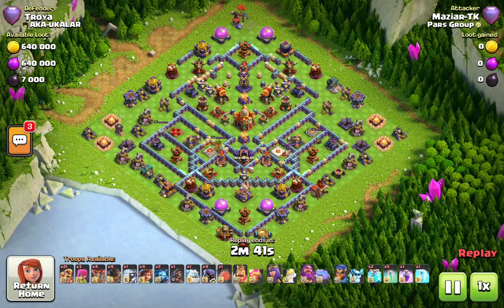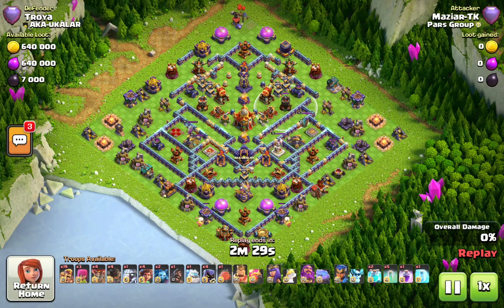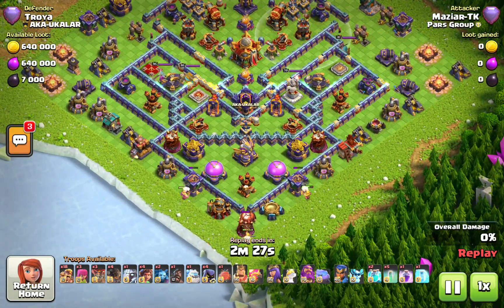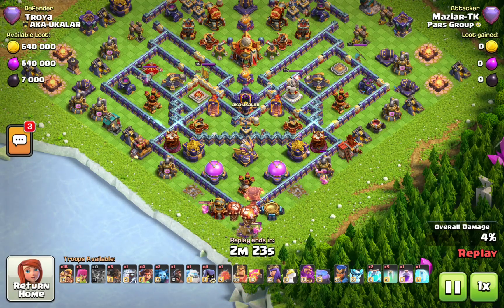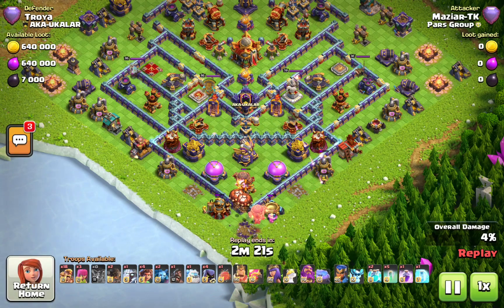We are here on this diamond base. The first tip I'm going to give you is that you actually can never land on a bomb tower anymore, because your archers will immediately die — doesn't matter if there is a small bomb or not. Make sure you take note of that.